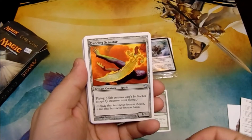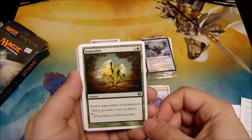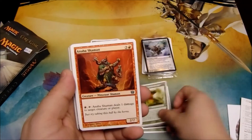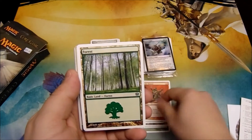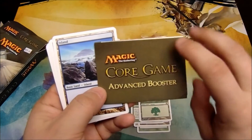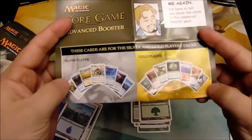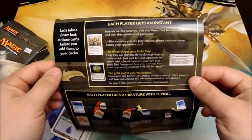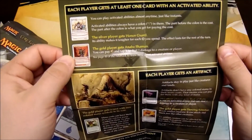Next, Dancing Scimitar — a 1/5 flyer for 4, wow — Mountain, Naturalize — destroy target artifact or enchantment — a Crawl Worm, a 6/4 for 4 and 2 green, and a Bosh Shaman — tap and pay 1 red mana to deal 1 damage to target creature or player. Then a Forest, and a Core Game Advanced Booster Update Reference Card that says which cards to add to each deck. It adds instant-speed effects, creatures with flying, a card with an activated ability, an artifact, and an enchantment.